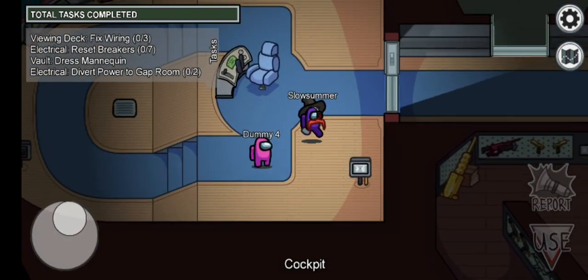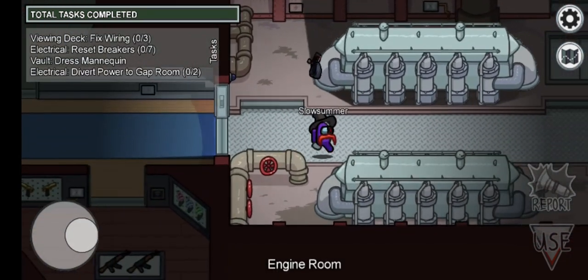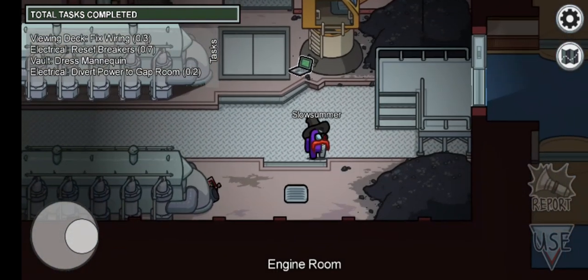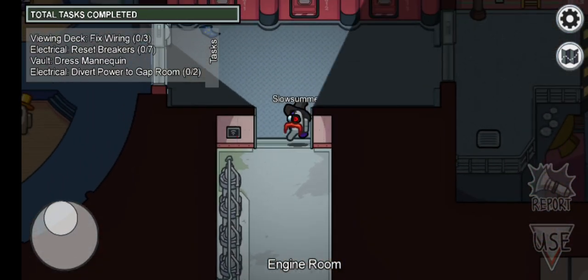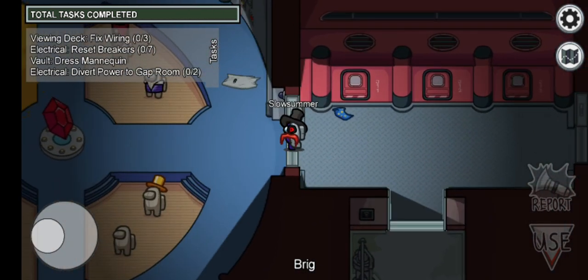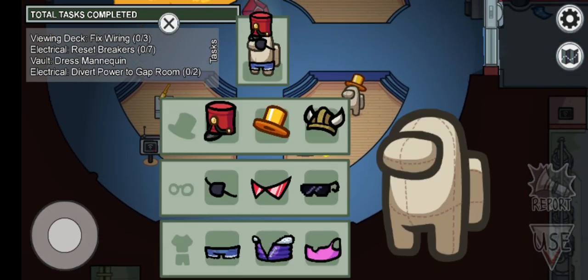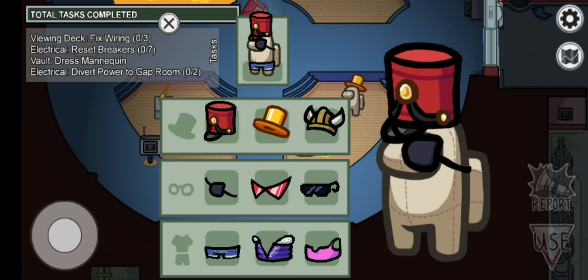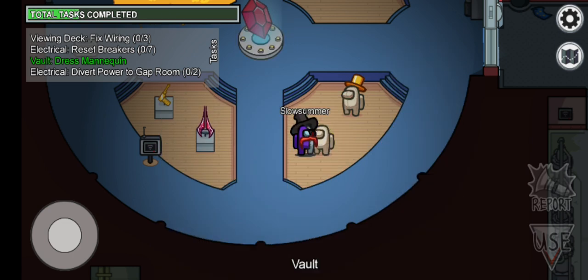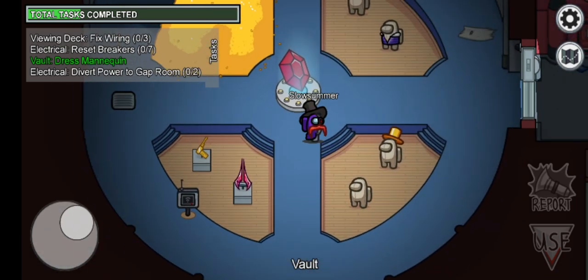And I'm also going to do the mannequin one — dress mannequin. So actually guys, if you haven't seen my how-to on the reset breakers task, just quickly turn it. Whatever that mannequin was wearing, you need to make him wear that.